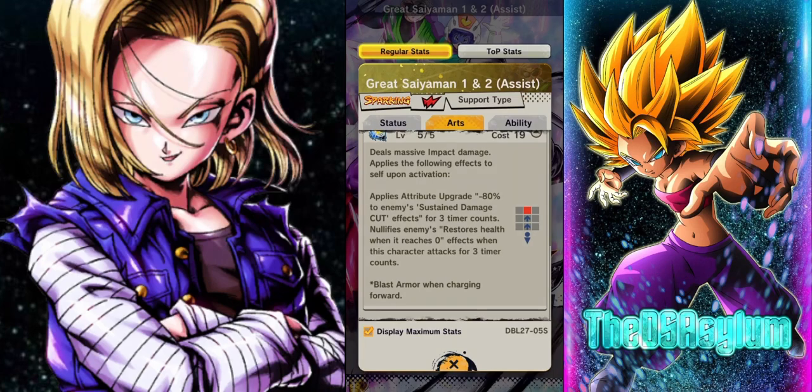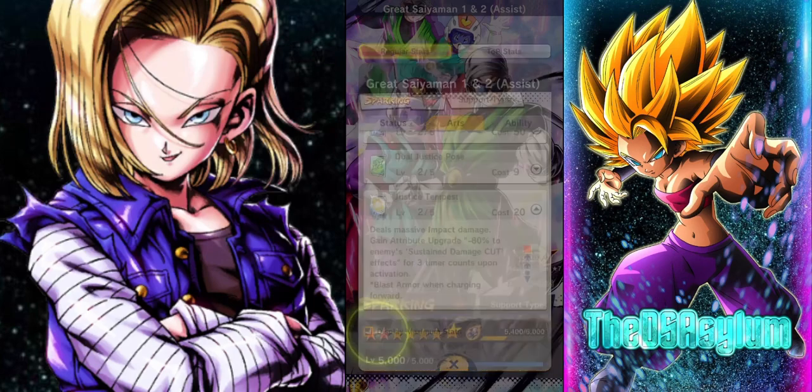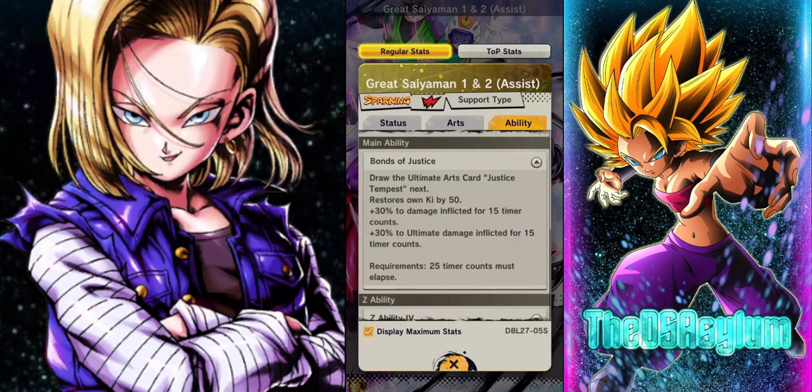It applies attribute upgrade, minus 8% sustained damage cut, and nullifies endurance. It did not nullify endurance before. So let me get this straight — you allow Great Saiyaman 1 and 2 to nullify endurance, but you don't allow Rose or LF Super Saiyan Blue Vegeta to nullify endurance? I'm happy about it, but I have questions. Does Vegeta's ultimate nullify endurance? I know Rose's doesn't.